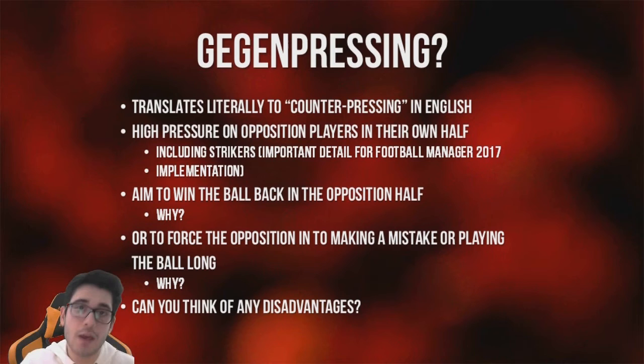Disadvantages of this pressing style: first, you need the right players. Over 90 minutes, if you're constantly playing with a very high line and pressuring the ball in bunches of three and four, you need players who can run and run continuously — players like Emre Can, Henderson, and Lallana who just don't tire. You can already start to see where some of Liverpool's current players fit into this philosophy.